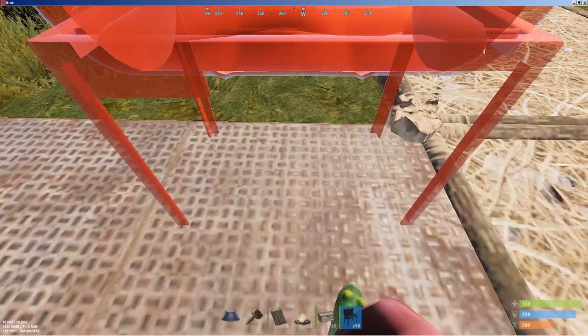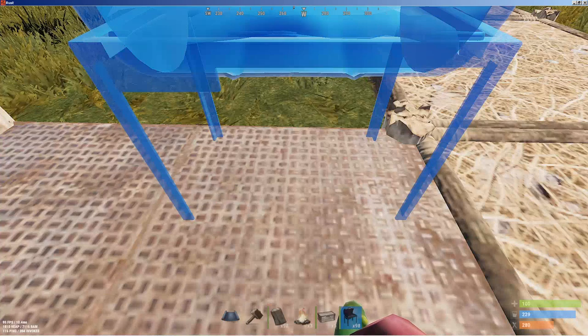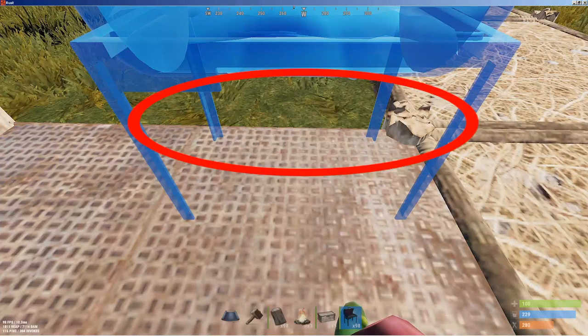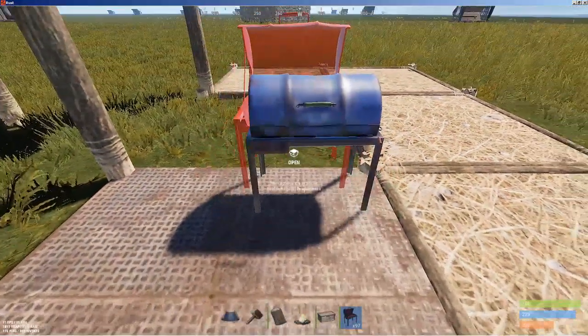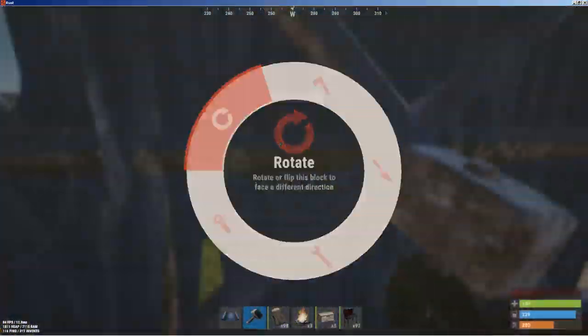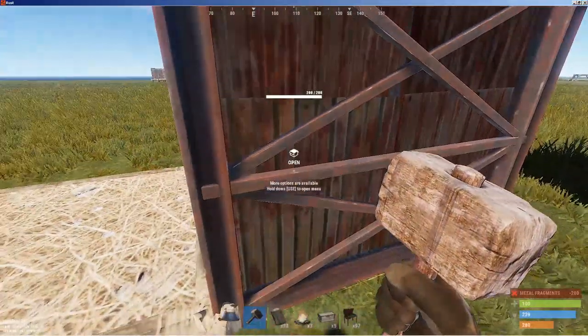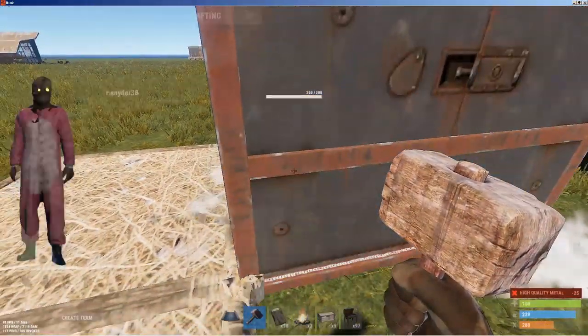For people who haven't seen my barbecue trick videos — you want to place the legs here, get a mental picture of that. This should get you through an armored wall. Practice this stuff on a build server. You've got to practice, practice, practice — that's all I can tell you.